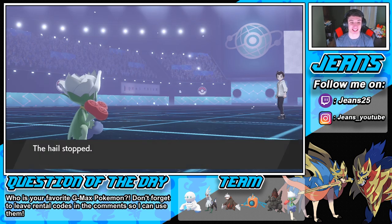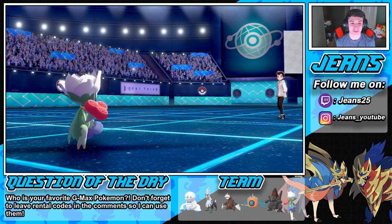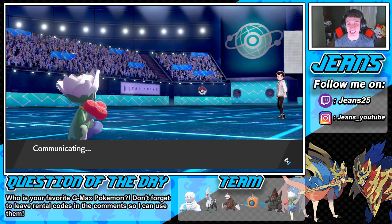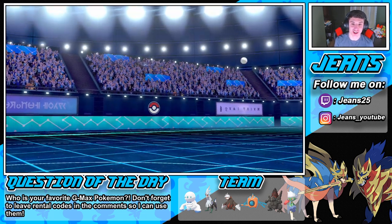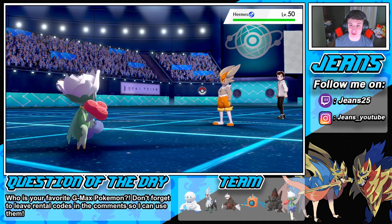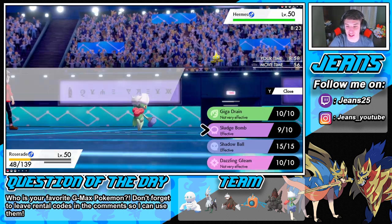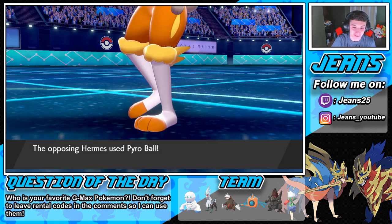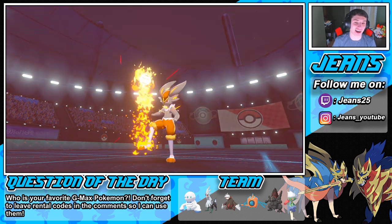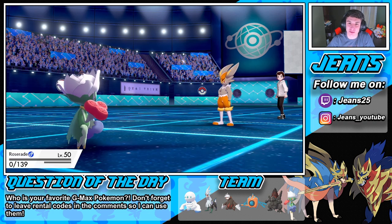The Hail stops so no more chip damage, but oh no. It's fine, we're chilling — this guy's gonna miss. He got his luck early with the crit and flinch, so here comes our luck — we're gonna get a crit and he's gonna miss. Let's pull it out! Stab Sludge Bomb — going for the poison... he misses! Oh my god. I'm out of luck. GG to this guy — that's a loss. We're one and one with this team.